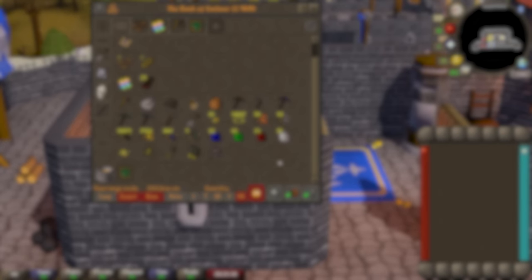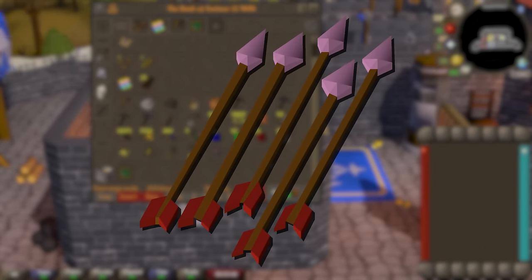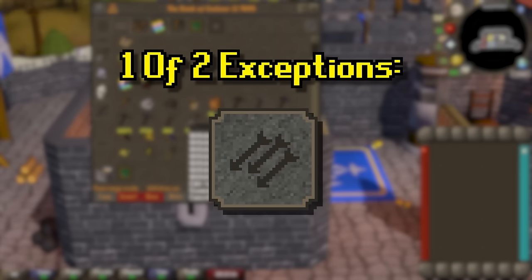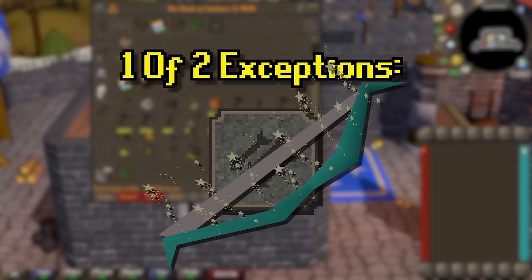You might have caught on to me saying that I can use Amethyst arrows. That brings me into one of my two exceptions: the ammo slot. I can put any items in this slot. This is the only equippable spot that doesn't have to have a cosmetic item in it. This is so it makes all the cosmetic items I can get actually usable, like a magic shortbow imbued for example.